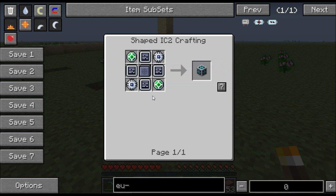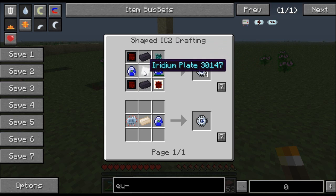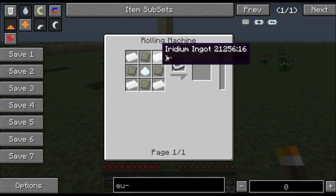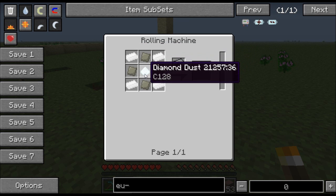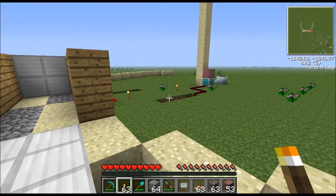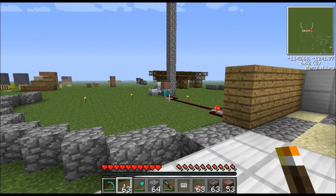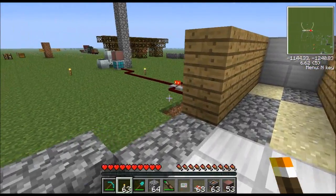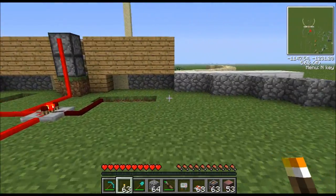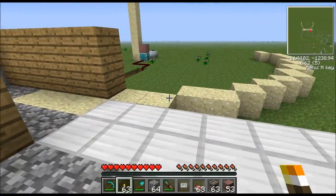Going backwards in the recipe book — you need energy flow circuits, and to make those you need iridium plates made in an implosion compressor, plus iridium alloy ingots that take four pieces of iridium and diamond dust. This is stupidly ridiculous for just a player detector. I don't normally condone cheating but I'd cheat these in. There's something wrong when a player detector is harder to build than a nuclear reactor.